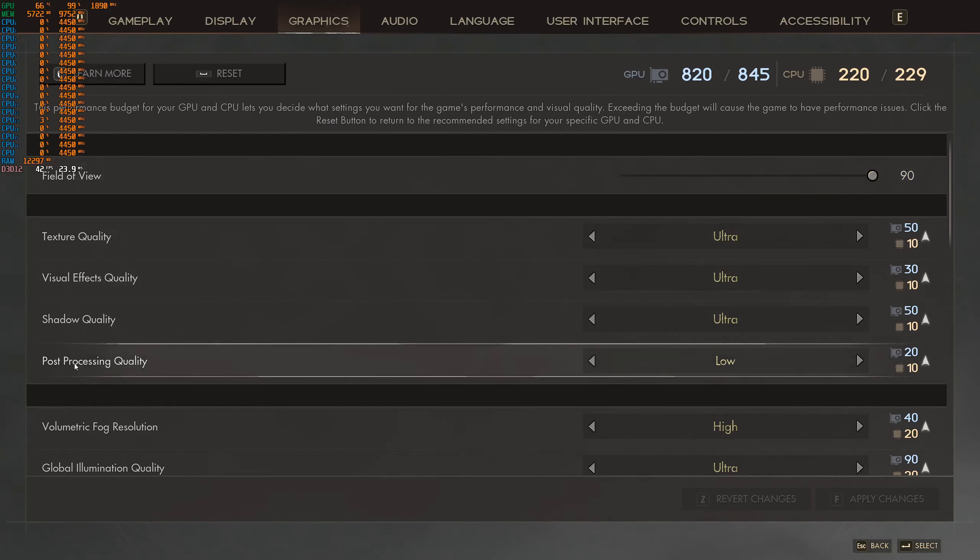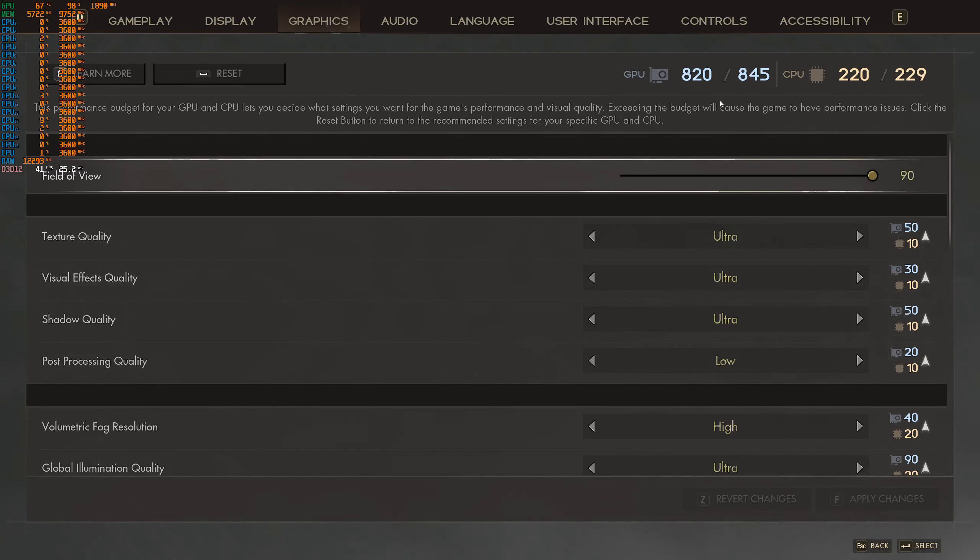For instance, post-processing quality is set to low. If I change it up, it exceeds the budget and that's not good. You don't want that. So keep that on low. It's the budget you've got — don't spend over it.